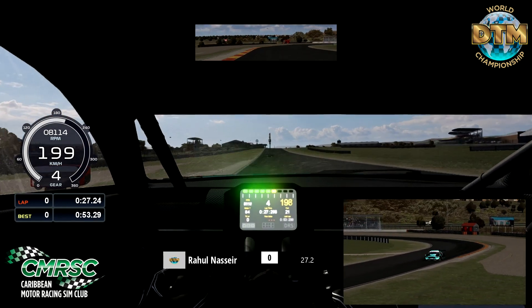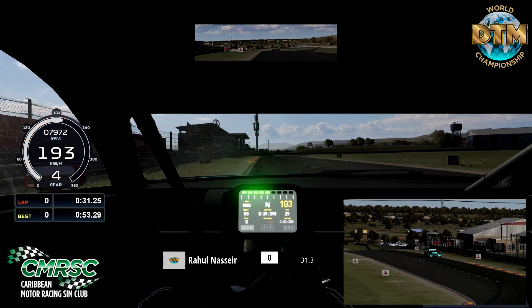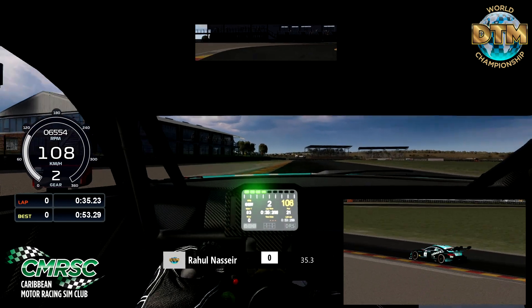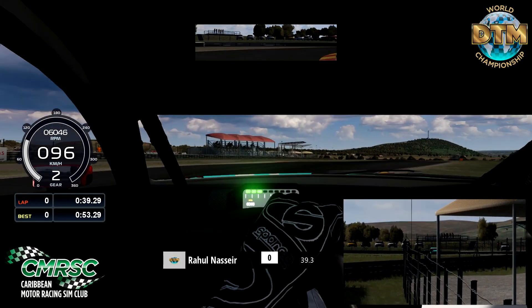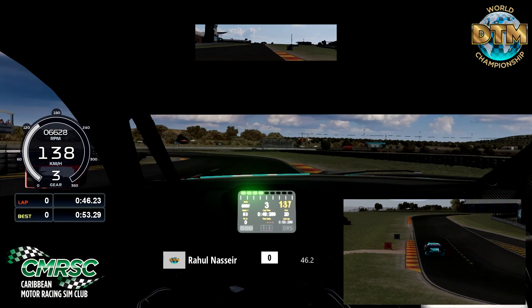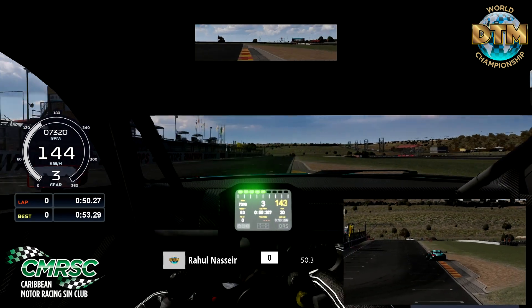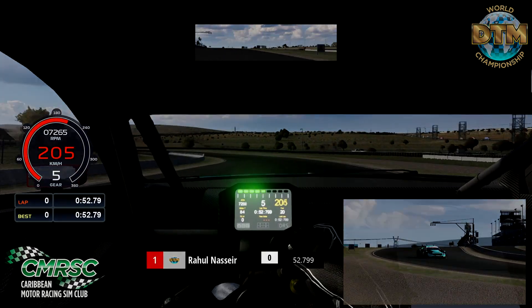Then we're going uphill in this blind braking zone, down into second gear for Turn 5, getting that car rotated. Quickly back on the brakes, staying in fourth gear for Turn 6. Now completely flat out coming up to the final quarter — Turn 8, up into fifth gear, right back down into second gear, hooking that car around. Don't touch the inside curb, use all the exit curb. That's going to be a time of 52.79.